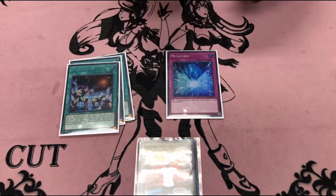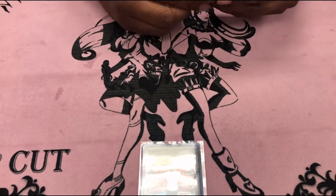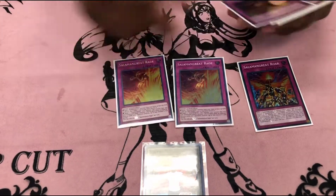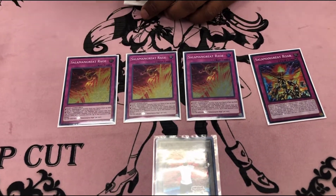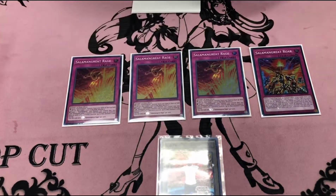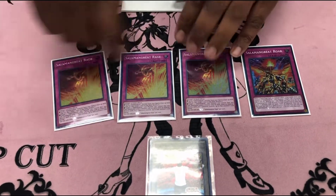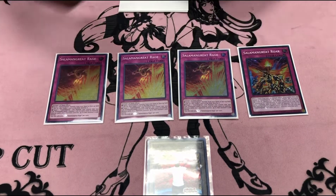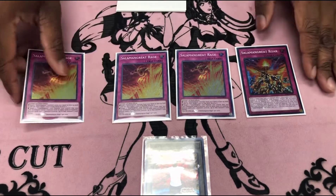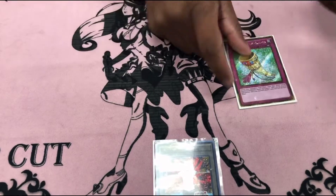We play Metaverse — can we just ban this card altogether please? And then one Roar, one-two-three Rage. Rage is live all the time — you just have to have a Salamangreat card either on the field or in hand so you can set this and discard. Roar you only really need one since you can recycle it with some effects. These always come up and you usually want to draw into at least one.